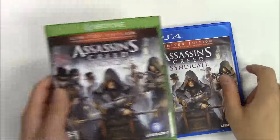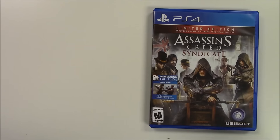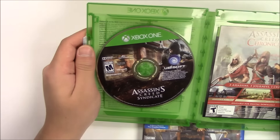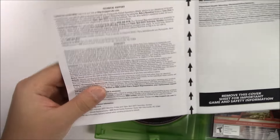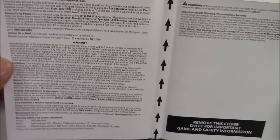Moving on to the Xbox One copy. As soon as you open it up, you've got the game disc on the left, pieces of paper on the right, and something behind the front cover art. Behind the front cover art you've got technical support, warranty, and warning.